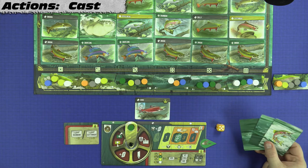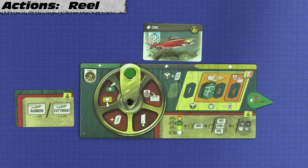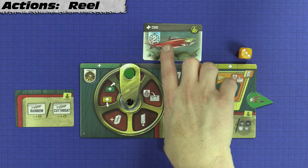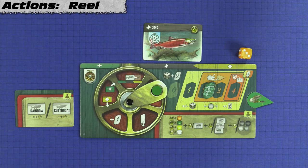Next we'll cover the reel action. With all dice actions, the first thing we do is select a die from the available pool — we'll use a three for our example. Using a die value of three would allow us to reel our reel board three spaces in an attempt to bring in this fish. However, the first thing you've got to do after selecting your die is subtract the drag value of the fish — in this case two — so effectively that makes our die a one. We'll rotate our wheel one space and carry out the action of the space we landed on. The first space allows us to place our drag marker onto the fish we've got on the line, which covers up their drag value so further dice used to reel this fish won't cost us any extra pips.